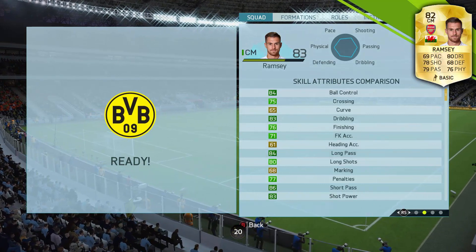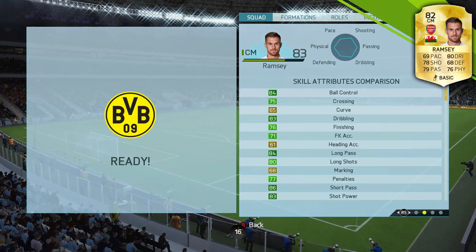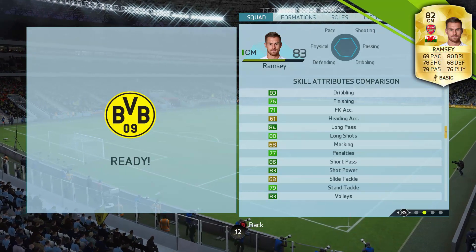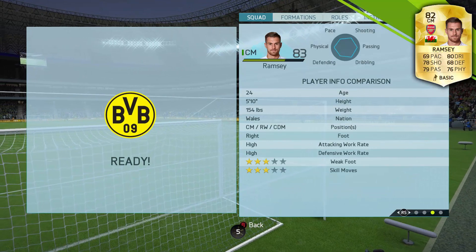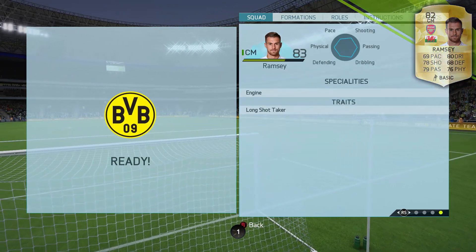Onto the skill attributes, the ones that stand out for me are the 84 ball control, 76 finishing — which fair enough isn't ridiculously good, but for a midfielder that's pretty impressive — 86 short passing, 83 shot power, 84 long passing, and 79 stand tackle. Stand tackle was very good; slide tackle not so much.